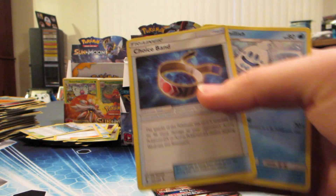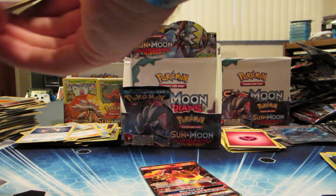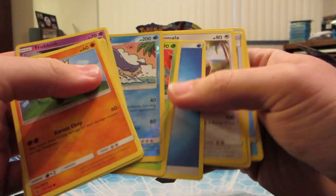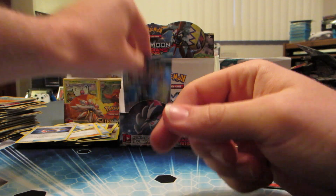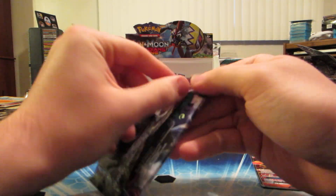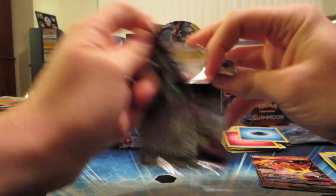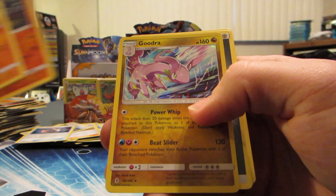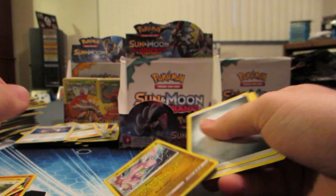I don't have a sleeve for that one right now - we'll keep that there and put a dot on it. Wailord reverse holo and Lilligant rare. Last pack - Tapu Koko - let's get it, come on! Nosepass reverse holo and Goodra holo - not a bad box.